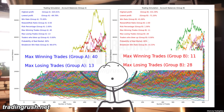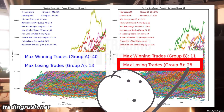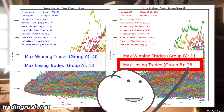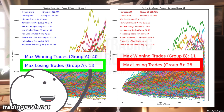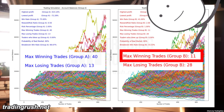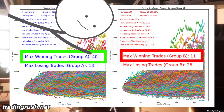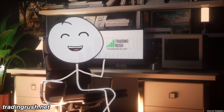Look at the maximum number of losing and winning trades in a row. The low win rate high reward group lost 28 trades in a row at some point, but the high win rate low reward group only lost 13 in a row — that's a big difference. Low win rate high reward only won 11 trades in a row, but high win rate low reward won 40 trades in a row.